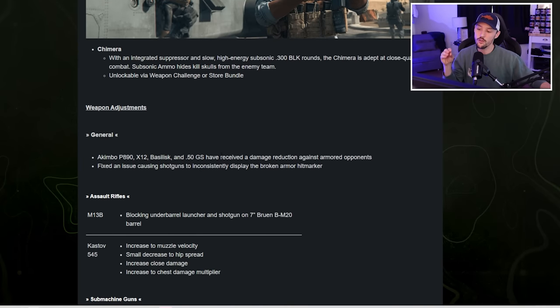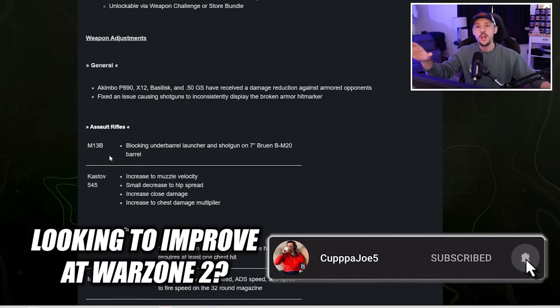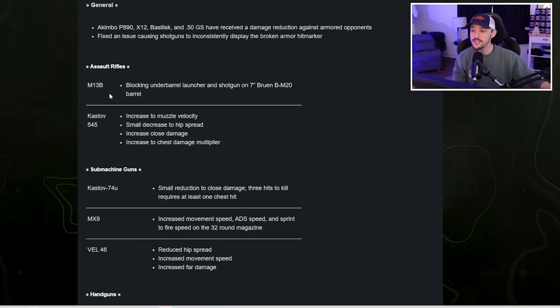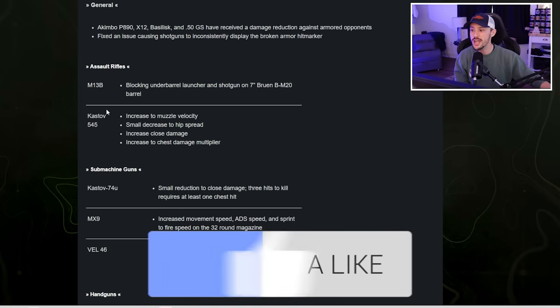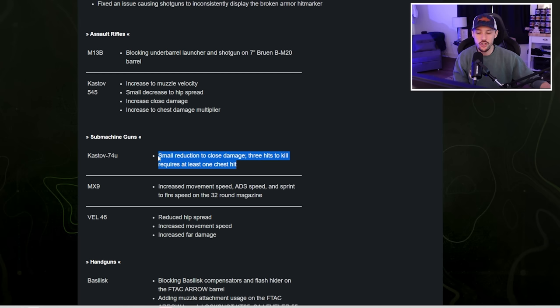In terms of weapon balancing, there's really one major change: the Akimbo P890s, X-12, Basilisk, and the Deagles have received a damage reduction against armored opponents. The Akimbo P890s and the X-12s were very broken in close quarters, so those did receive a nerf. The M13B got a slight change, the Kastov 545 a slight buff, and the Kastov 74U got a minor nerf with a small reduction to close damage. The MX-9 received a slight buff.